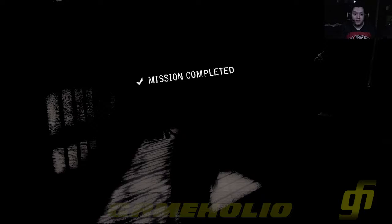And that is level six in ten minutes and one second — Wolfhound Raiding. That's going to do it for me, guys. I hope you enjoyed this speedrun walkthrough. I am Bane with GameHolio.com. Thank you for watching and I'll see you next time.